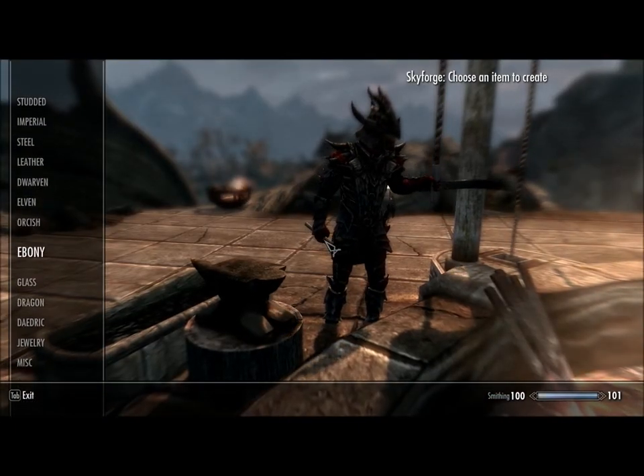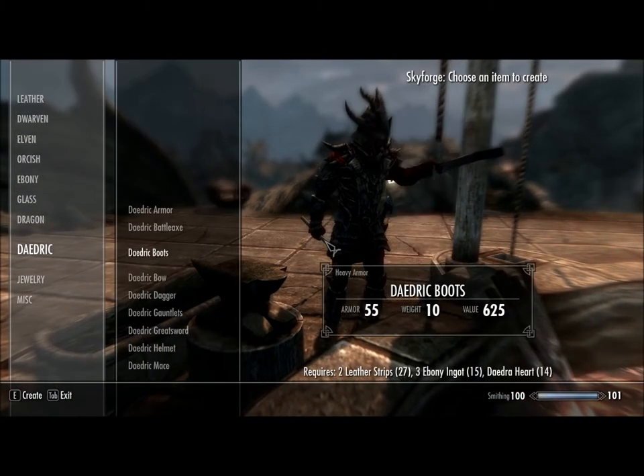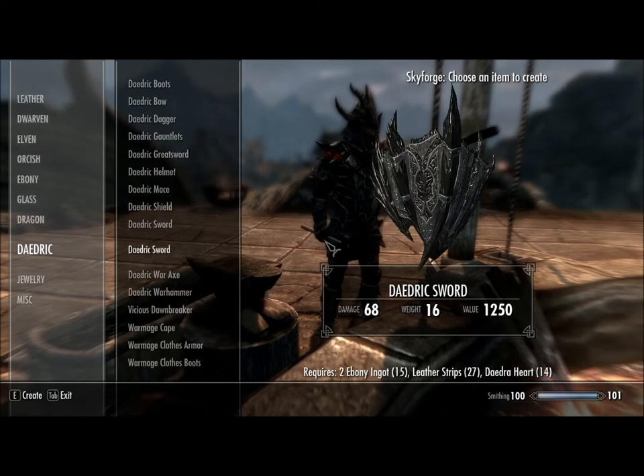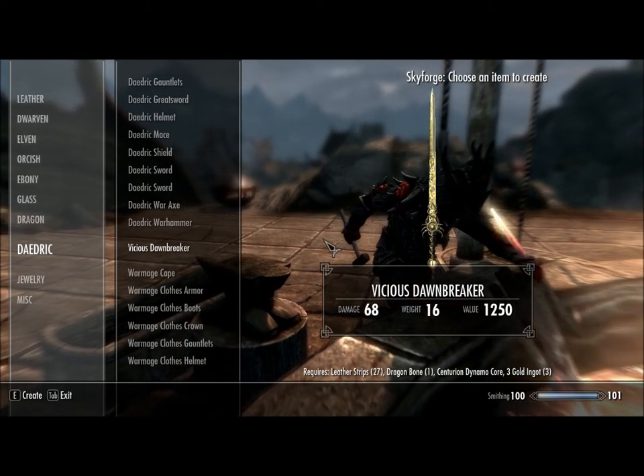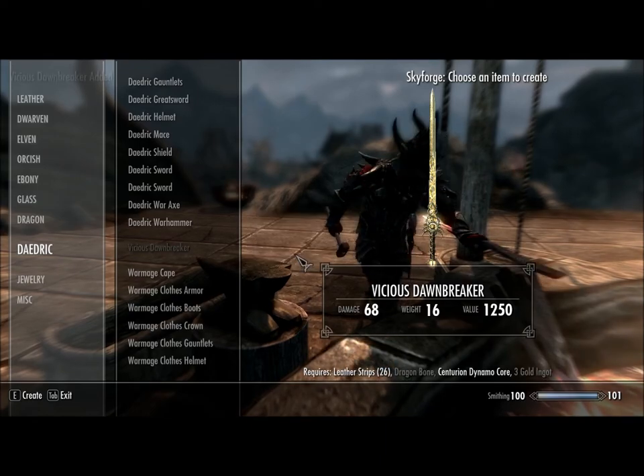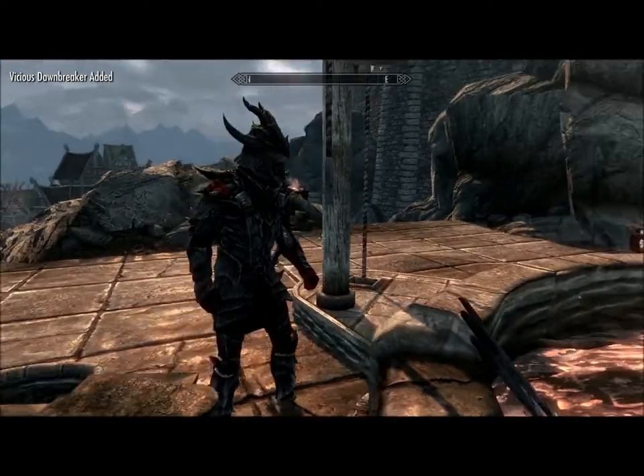So let's make this bad boy and use it. It's under the Daedric section, close to the middle — right there it is. Vicious Dawnbreaker added.